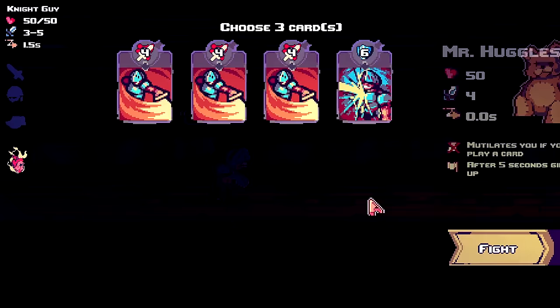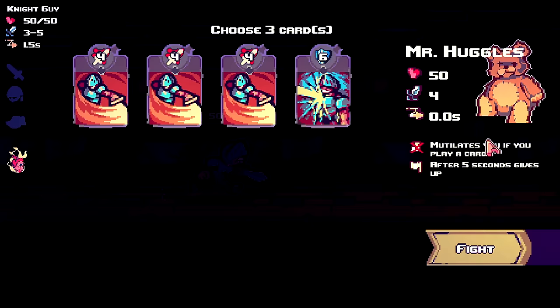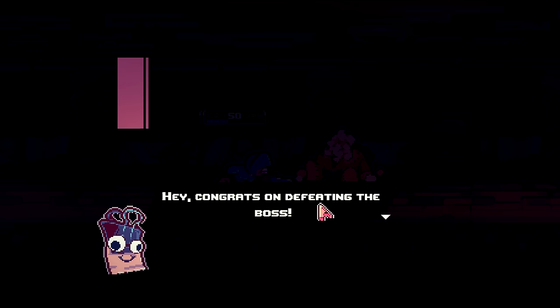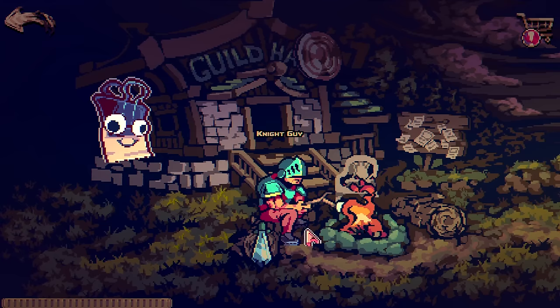You've got 50 health, four attack. He mutilates me if I play a card but after five seconds he gives up. I'd prefer he doesn't mutilate me so I'll just do nothing since he doesn't attack me - that's what the every 1.5 seconds means. Congrats on defeating the boss, now there are more levels to do.